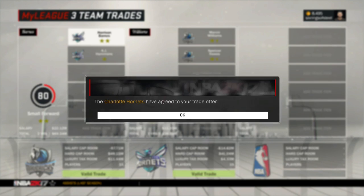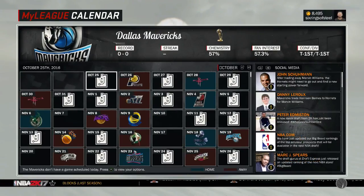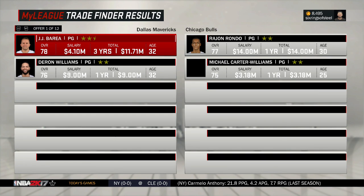And we get Marvin Williams and Spencer Hawes. That is rough — that is a terrible trade for us. So that's the first one. Now I'm gonna throw up two point guards, JJ Barea and Deron Williams, and see what I can get for these two pretty old 32-year-old point guards.